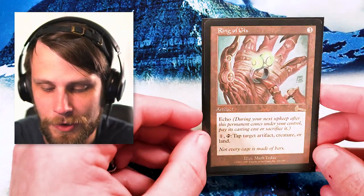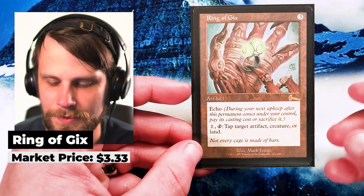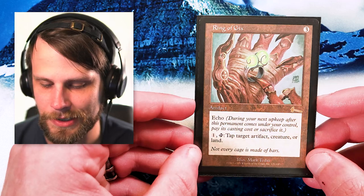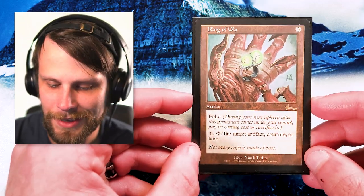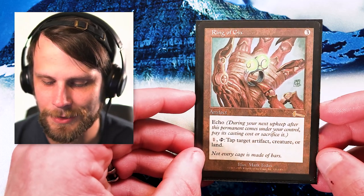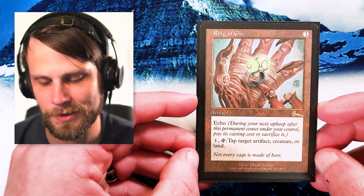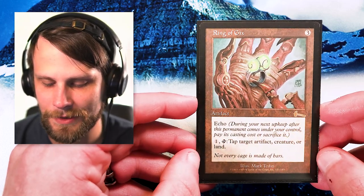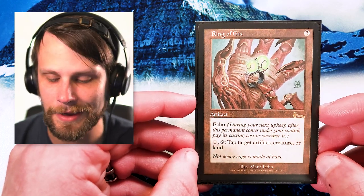Another Urza's Legacy card on the reserve list is Ring of Gix. It's not as high value as Defense Grid but it's a really cool card, mostly because of the reserve list and because Gix was such a big character in the original story — one of the main villains. I actually already have one but when it came up I figured it wouldn't hurt to have more than one and picked up another for the binder. It has echo, so during your next upkeep after playing it you have to pay its casting cost or sacrifice it, but it lets you tap artifacts, creatures, and lands.